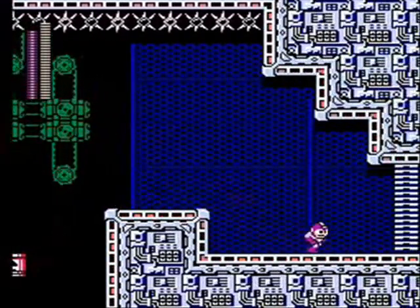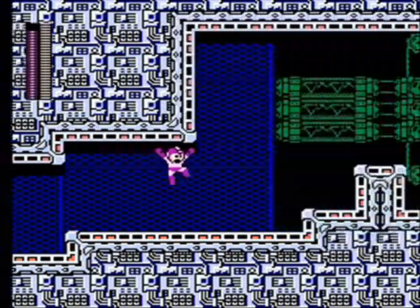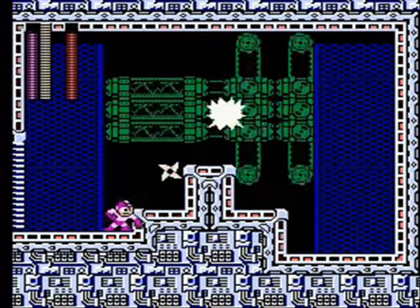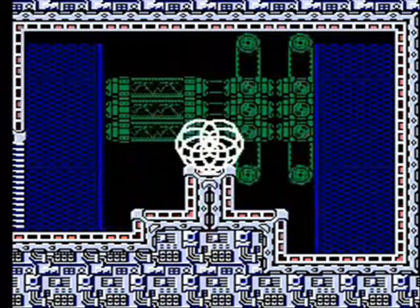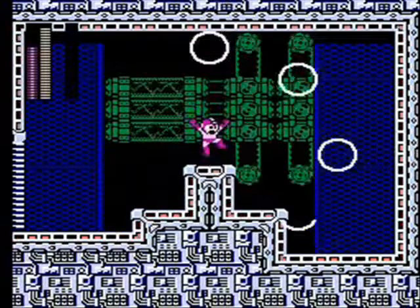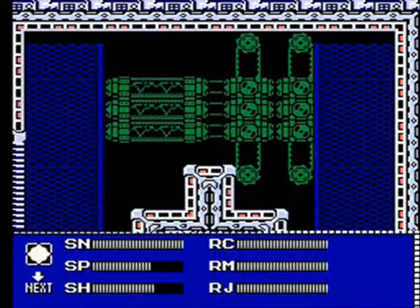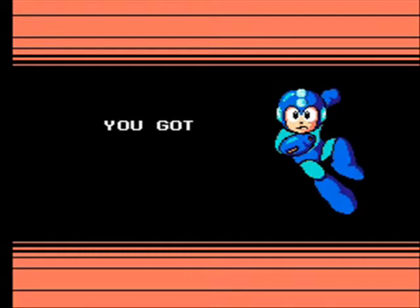Alright, time for Sparky. Shoot him at an angle. Jump onto that ledge next to the center one. Shoot at an angle like crazy, and it's that simple. As long as you're not one hit away from death, you should be able to take a hit and keep on going. You got Spark Shock.